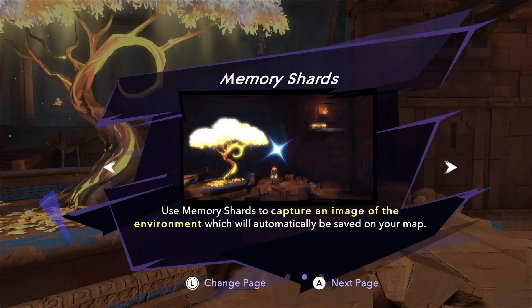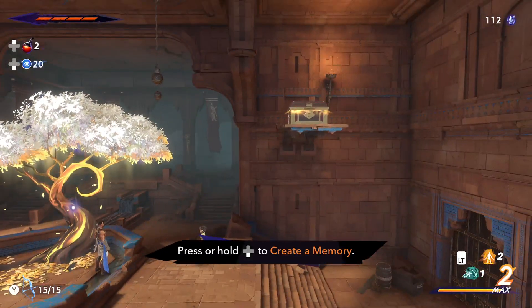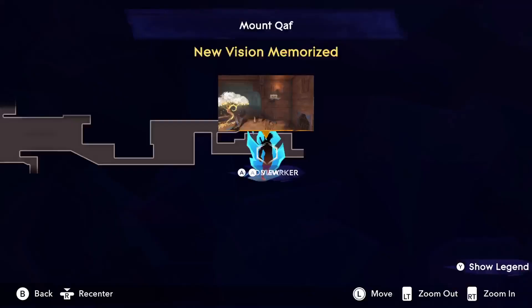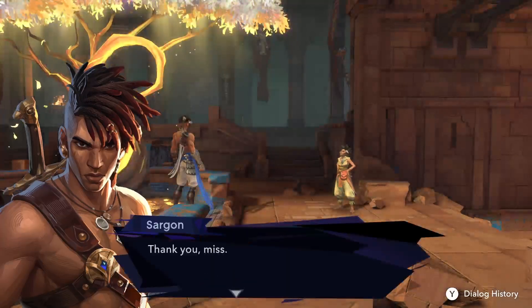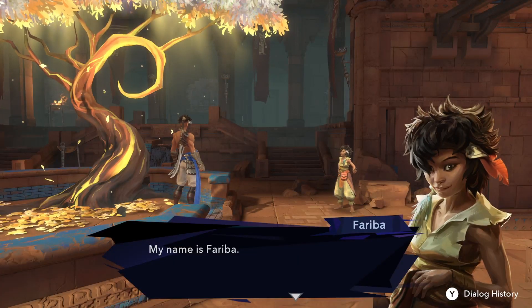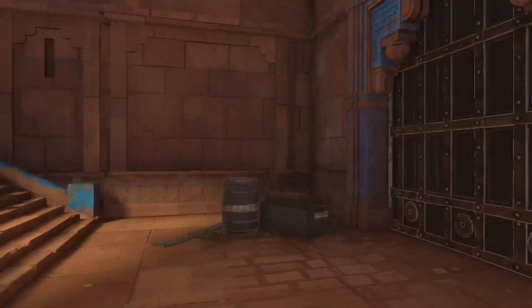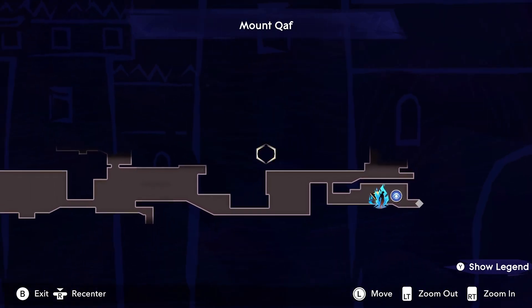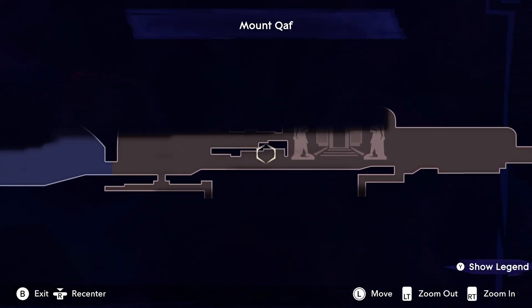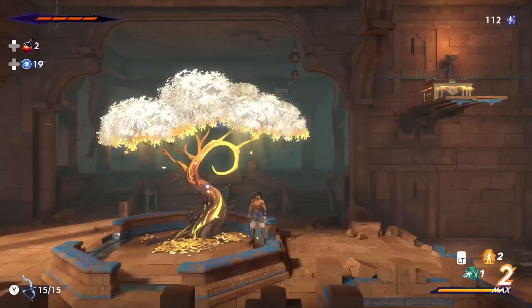Memory shards, unreachable passages, the Eye — oh yeah, Capture. So you can take pictures, create a memory, go back and do stuff — that's neat. My name is Faraba. I'm Sargon. Time crystals. It looks like we actually have the map, which is nice. You can add markers, which is also nice.